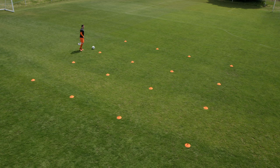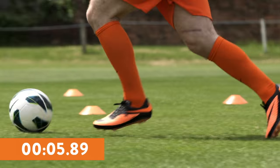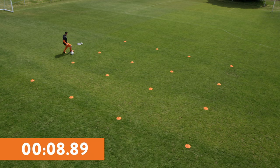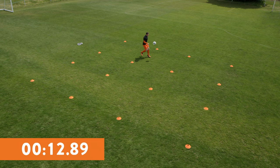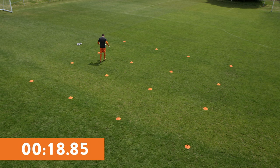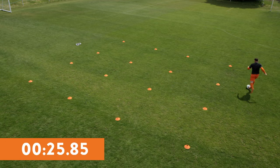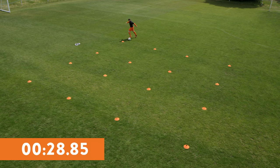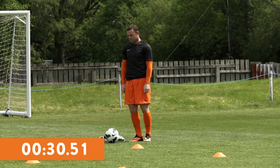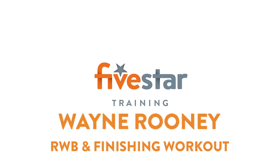The double O speed test. Stay in control and beat my time if you can. Watch Wayne dribble at max speed around the outside of the space — low on the turns. Pick the ball up and focus on control, only one to two touches in each square. Quick and light on the feet. Reverse direction. Speed and control. Stop the ball at the first square and quickly stop the clock.